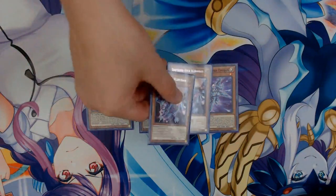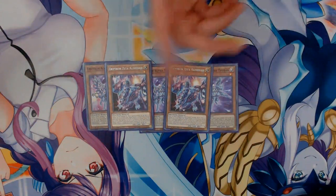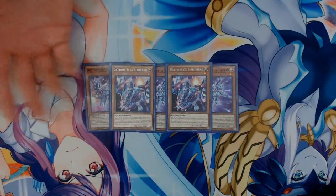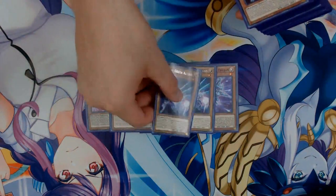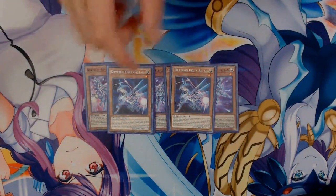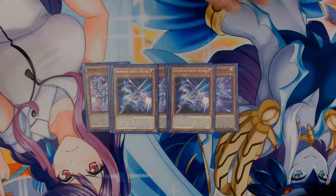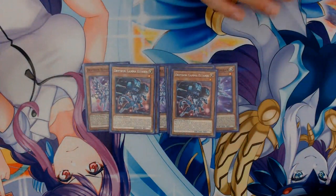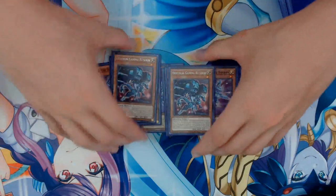Next up, we have two copies of Zeta. Almost everything is the same — you can only special summon it with a Drytron effect, tribute from hand or field — but its added effect is the ability to search for a ritual spell. Next, we have two copies of Delta Altaeus. Truthfully, I just wanted more names; this could be one copy of Beta Rastabon. But for now it's Delta Altaeus, and I like him quite a bit. You reveal a ritual in your hand and then draw one card.